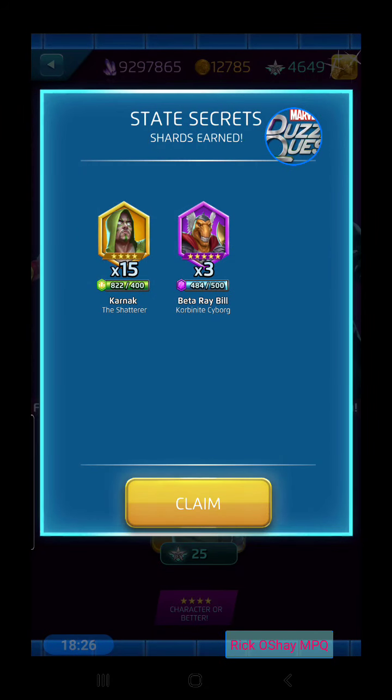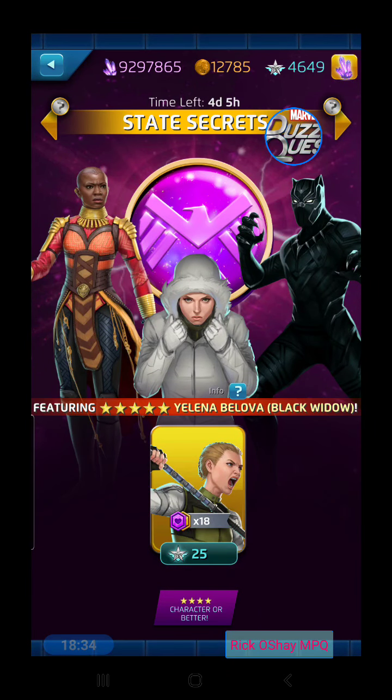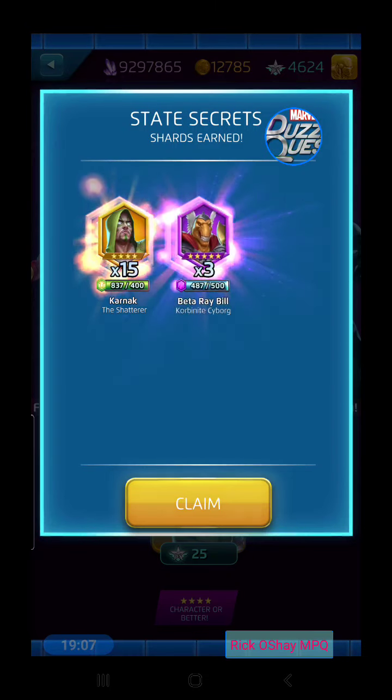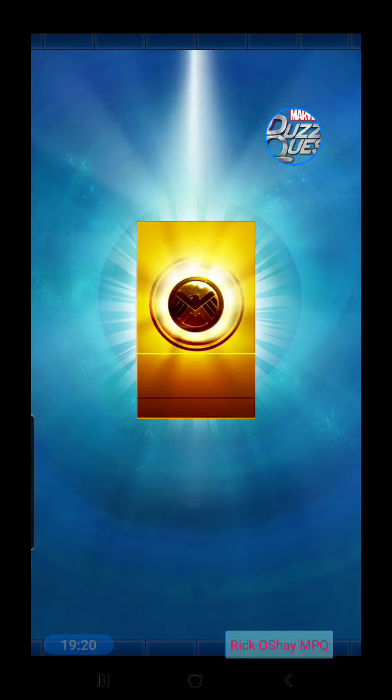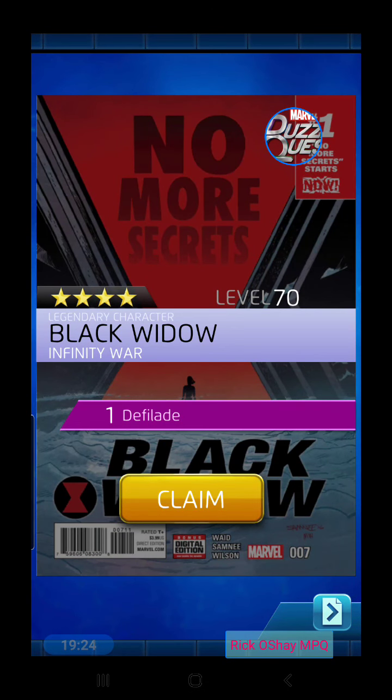We're going to get some shards on Beta Ray Bill to earn a level on him pretty soon. We had 25 previous, 46, 74 is where we were — I want to keep track. We hit already the best possible result so far, so now let's try to go for Yelena's purple or Okoye of course. We're probably going to get a bunch of four-stars in a row now. Gwenpool for draw number two. Pick a four-star character in your mind and see if you can get that character to come up — let me know in the comments. And it's a four-star Black Widow again.